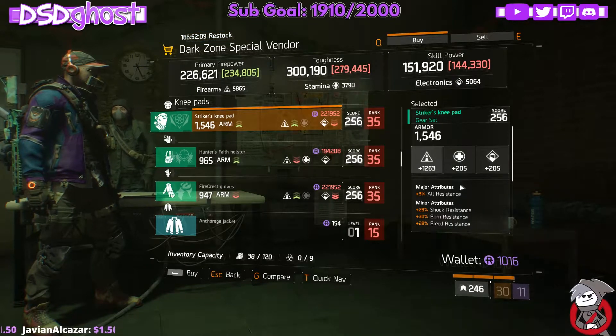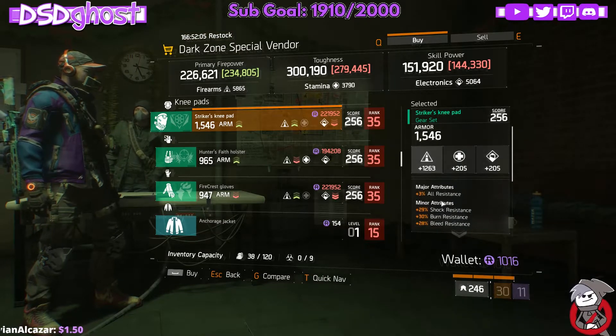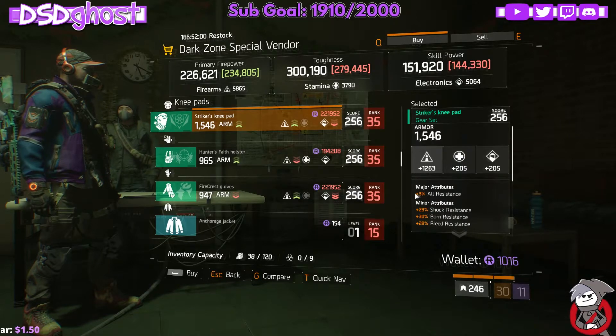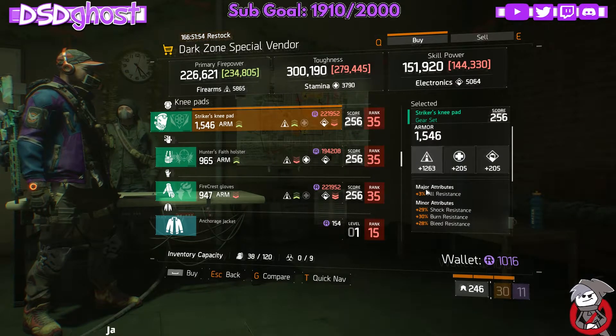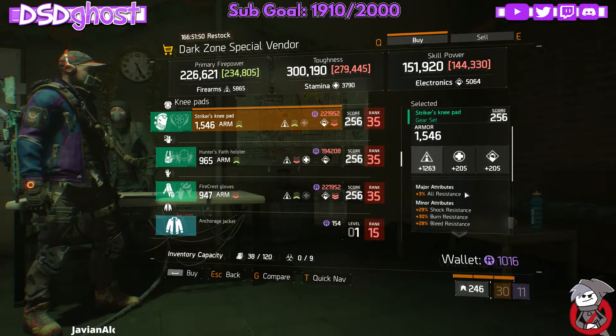DZ9 Safehouse. We had a pretty decent Striker Knee Pads, rolled all resistance — shock, burn, bleed — 1263 firearms with 1546 armor. Armor is pretty low, but you can roll off all resistance for health. If you need a pair of Striker Knee Pads, you can pick these up. Don't forget that the global event starts Tuesday, so Striker's on that list.